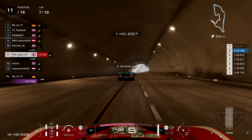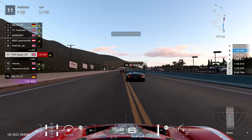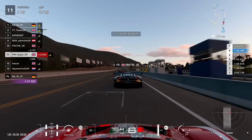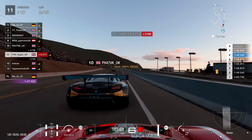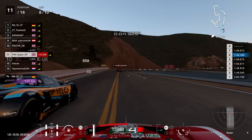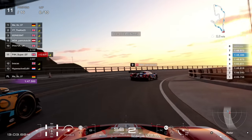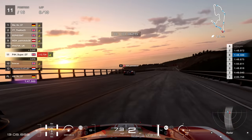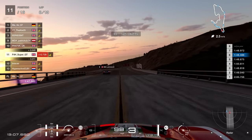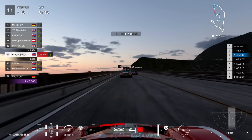This is lap seven, still in P11, so we haven't really made much more ground compared to where we were at the end of lap one. I'm going to try and go for a move against the McLaren — I go for the right-hand side. Not quite able to do it on this occasion, but it was a good little battle. I did enjoy it as the sun was beginning to set here at Grand Valley — quite a nice dynamic time race.